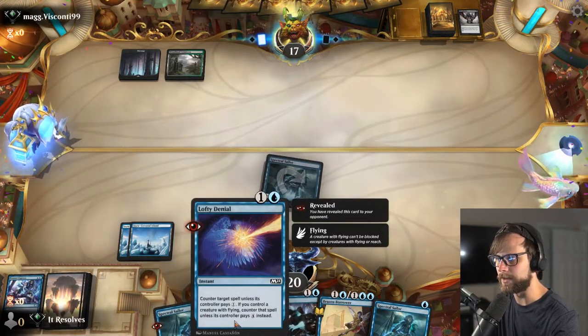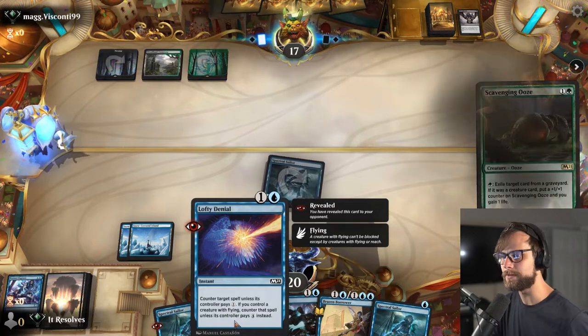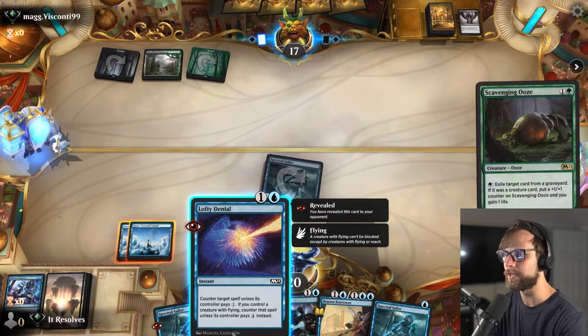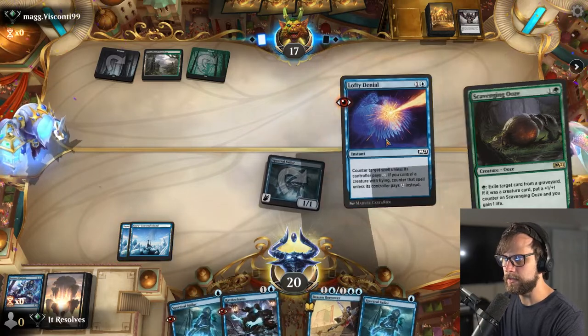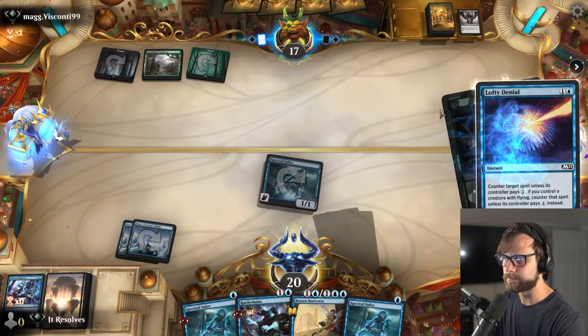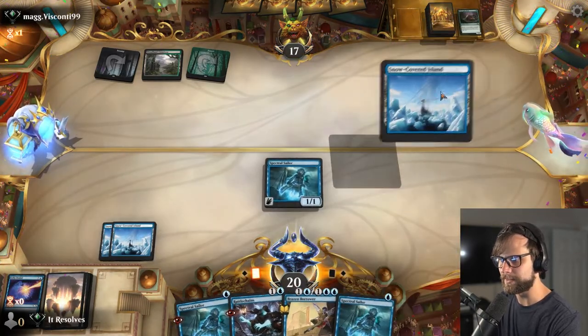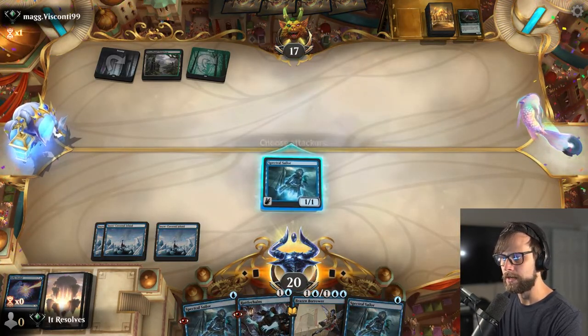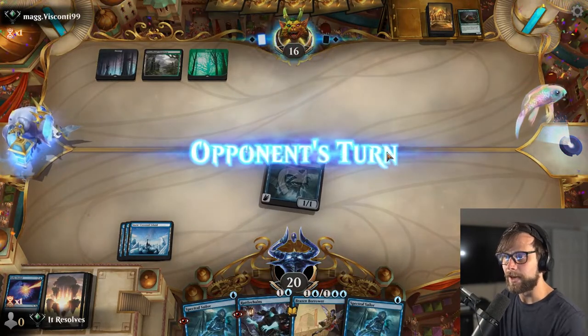Now we do have the Lofty Denial available. Keeping in mind that while this is a soft counter, we do have a creature with flying, which is pretty huge. I think we just counter it. I'm going to go ahead and take that opportunity — that's probably a reasonable play. Let's attack in, and then we kind of just get to wait. We do have the tempo play, so if they do play something scary, we can just hit them with that.